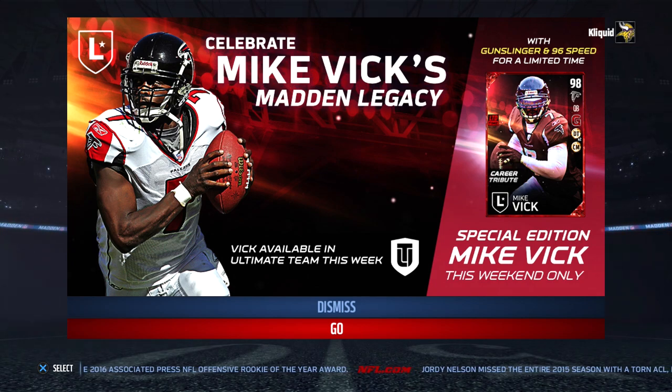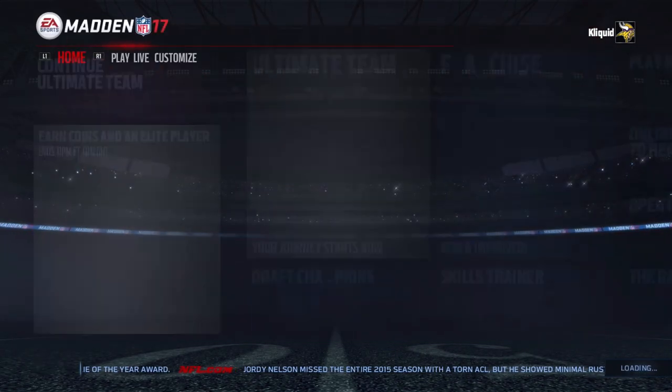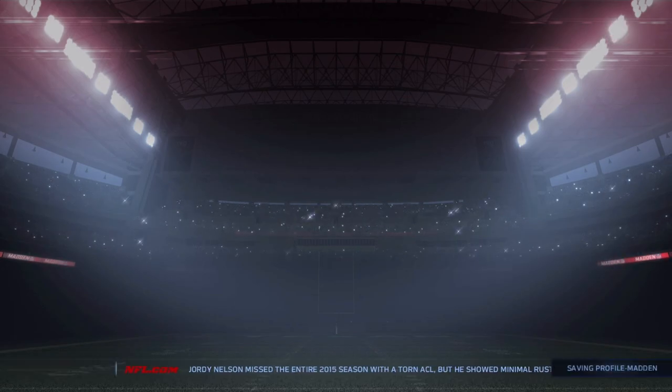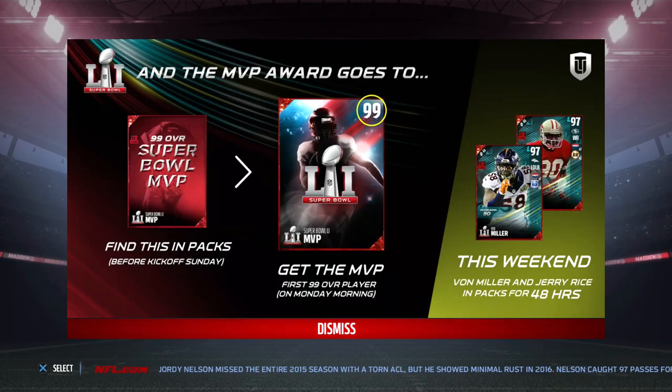As you can see up in the top right hand corner of your screen, this card is going to have the Gunslinger Chemistry and 96 Speed. It is currently limited edition right now, available this weekend only. There is also a set, so we'll go take a look at that in just a few moments. The first card with above 95 speed in this year's game for Ultimate Team is a quarterback.